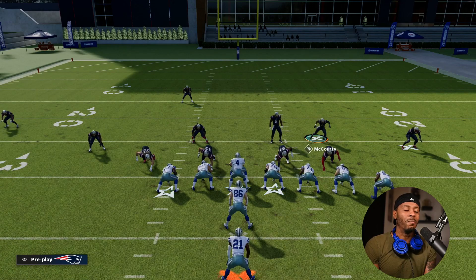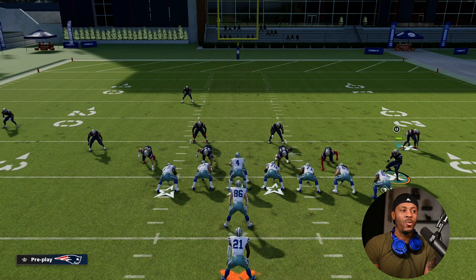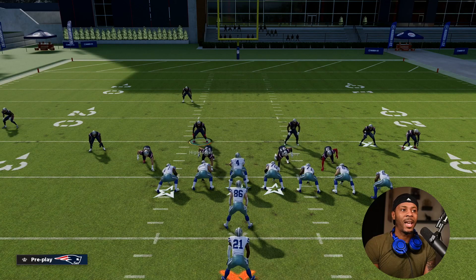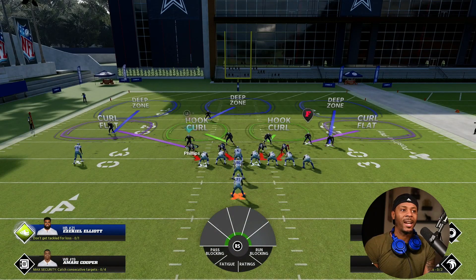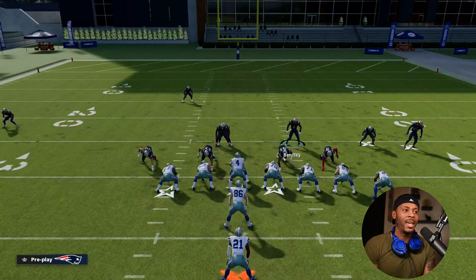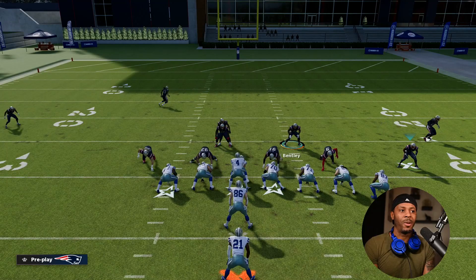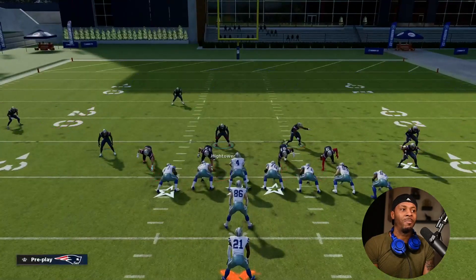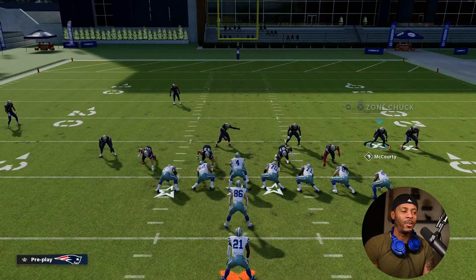The force defender's responsibility is making sure the play doesn't get outside — he tries to spill everything back to the linebackers. The linebackers flow to the play side while the cutback defender comes inside to fill the cutback lane. The force defender must keep his outside leverage; if he gets reached, it's over — the sideline opens up because he's lost contain. His job is to make sure everything cuts back inside to the guys flowing across the field.